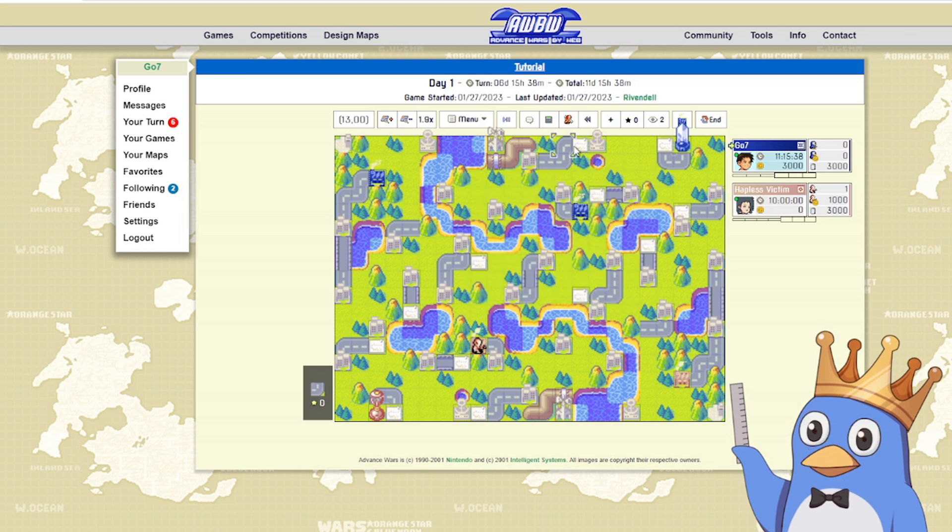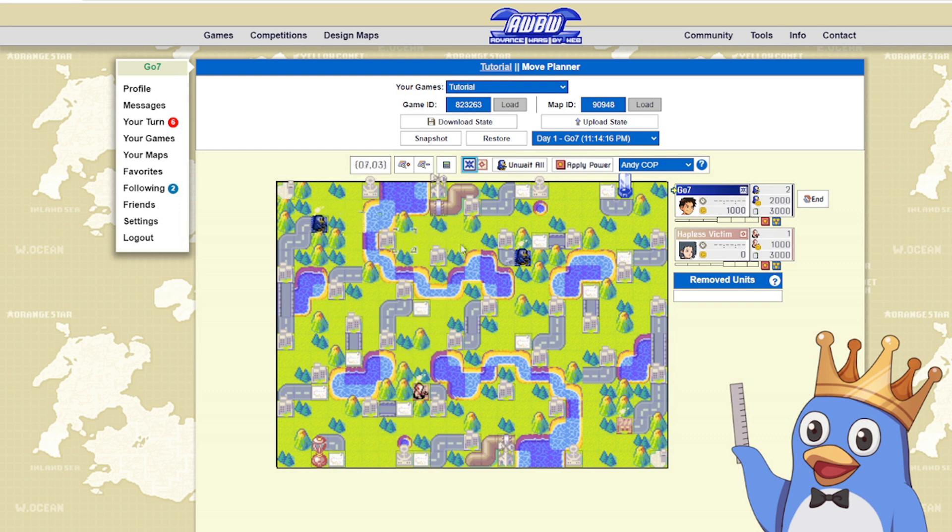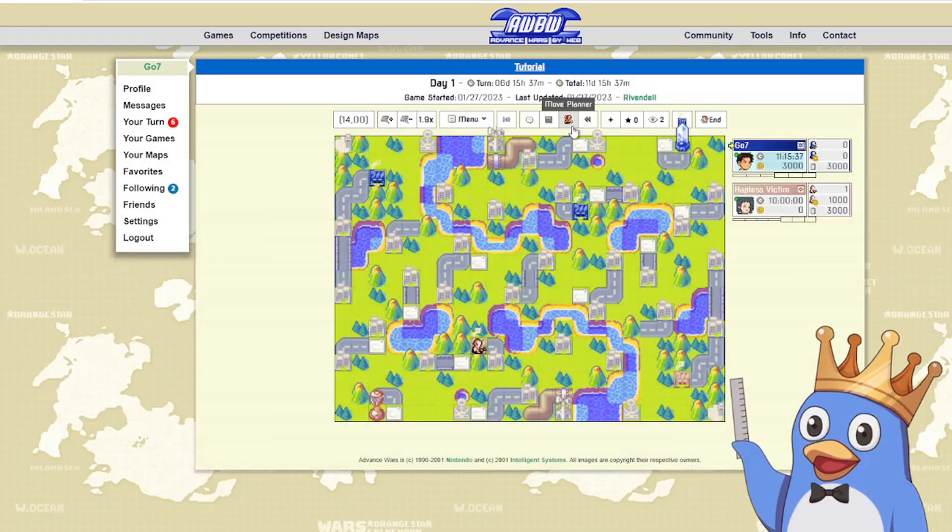Next we have the move planner, which is like a practice game board where you can move things around however you want. When you're first starting out I'd recommend using this mainly for calculating how missile powers are going to land, so you can try to manipulate them — move the infantry over here so it hits something else, or figure out where to build a missile so a different unit gets hit. It's very useful and easy to use, even though it can look daunting for newer players.